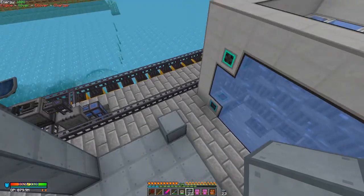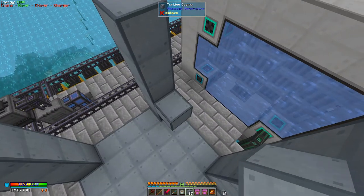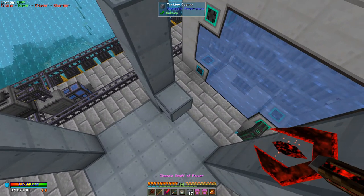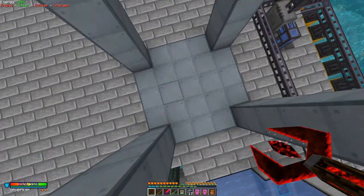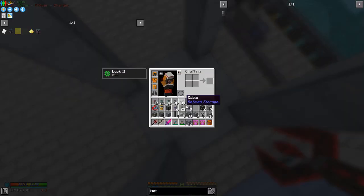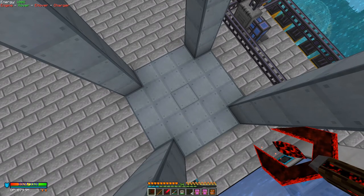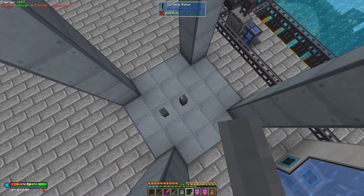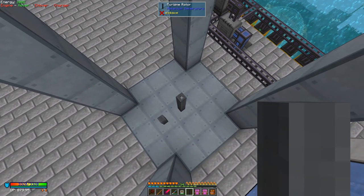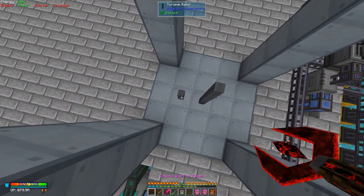The first thing we need to do is put down a rotor in the middle. We've got four turbine rotors, and these numbers are important because we need to put some stuff on top. Let's place three of them down here.